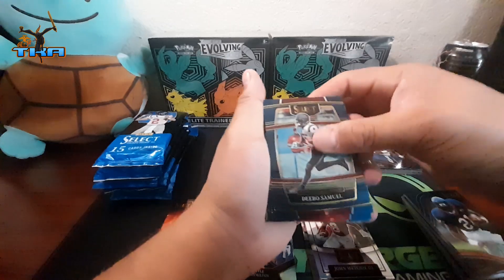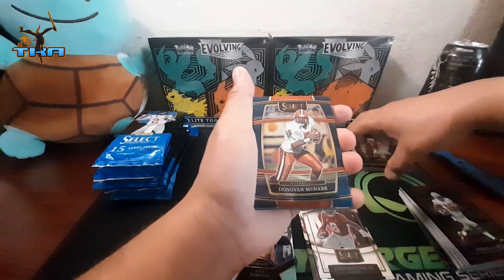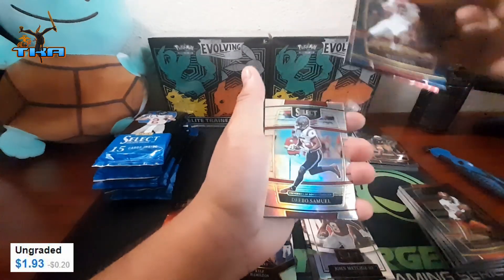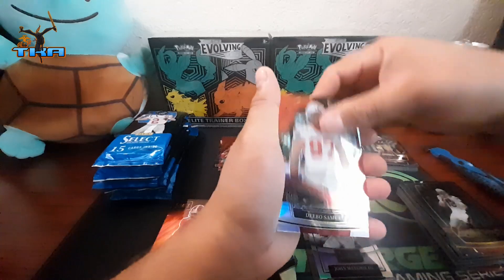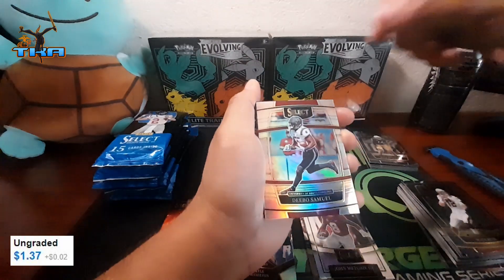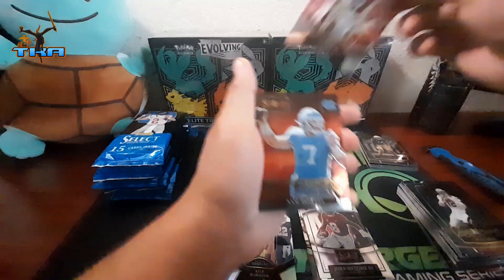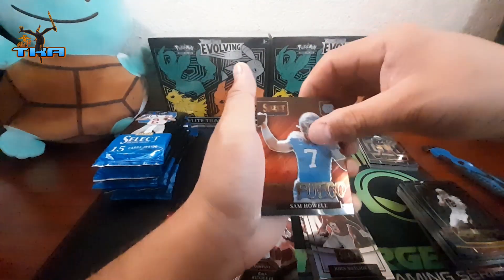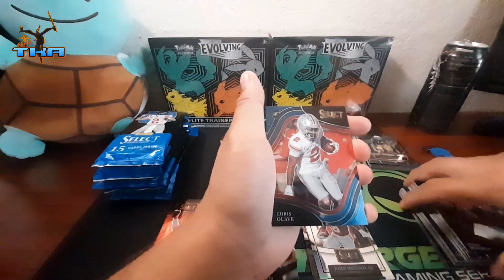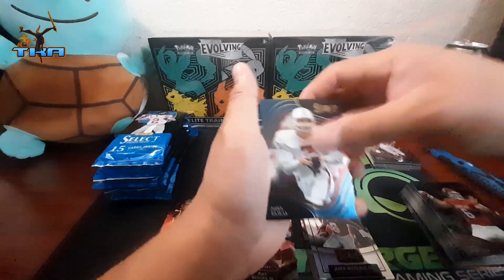We got Deebo Samuel, Ezekiel Elliott, Chris Olave, Donovan McNabb, Kyle Hamilton, Matt Ryan. We got Nick Bosa on the red field level silver — we got that red field level. We got Deebo Samuel on the silver, John McAfee III on the Select Company, Sam Howell on the Enfuego, Baker Mayfield on the field, Chris Olave, LV.